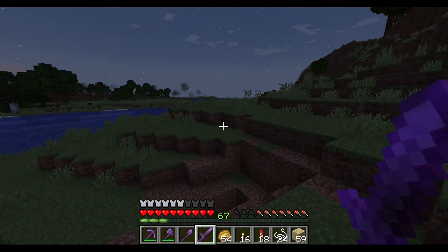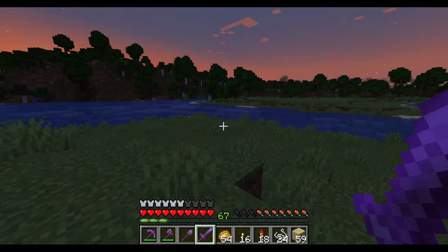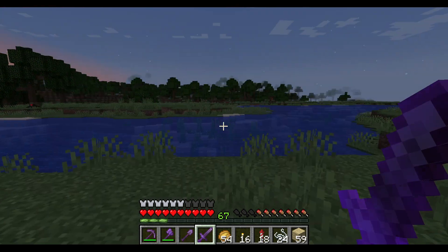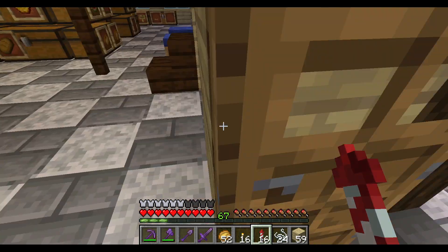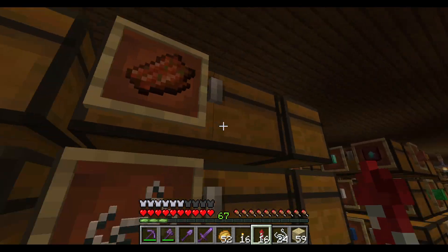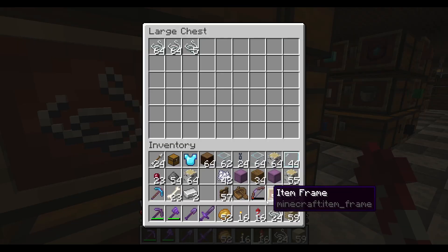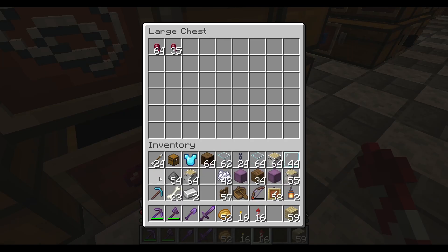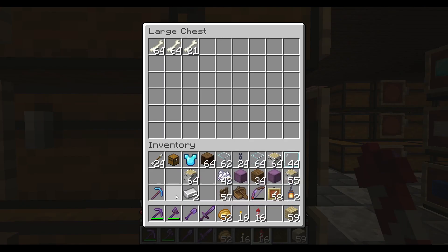Oh my god, that was a close call! We got 54 gunpowder — that's a pretty good amount. I guess I'm gonna return home right now and continue building. I actually got two iron ingots last night — that's pretty rare to get from zombies in one night. I'm gonna empty my inventory and be right back with the next step of building.